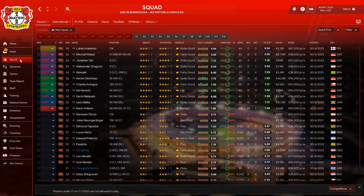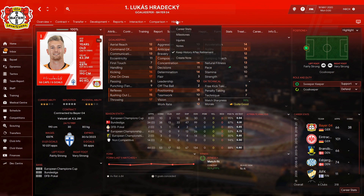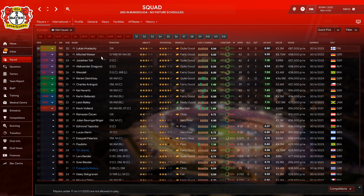Looking at the squad stats: goalkeeper Hrádecký played 44 games with 13 clean sheets, conceding only 38 goals — pretty decent. Mitchell Weiser rated 6.95, Jonathan Tah played 42 games, 2 goals and 1 assist, rated 7.18. Dragovic is getting older and will probably be replaced. Wendell rated 7.03, played 39 games, 0 goals and 4 assists — okay-ish.